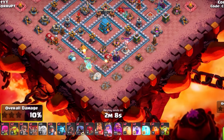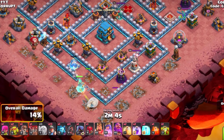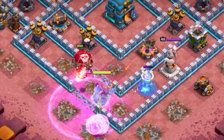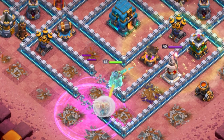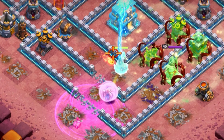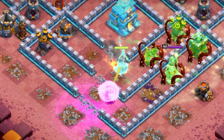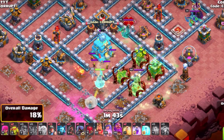You do want to make sure that what you're doing is using Balloons to look for any Seeking Air Mines and trying to get as deep into the base. In this case, we are going in for the Town Hall and the enemy CC. We can use the Overgrowth spell to specifically help us in terms of getting rid of those buildings to make getting the Town Hall much easier, and being able to secure the Town Hall while also taking care of the enemy CC is exactly what we want to do.